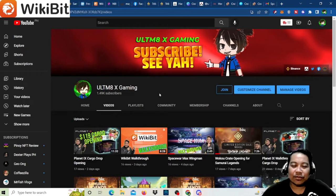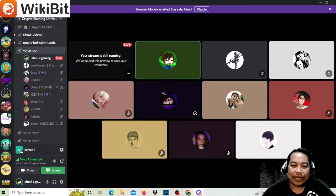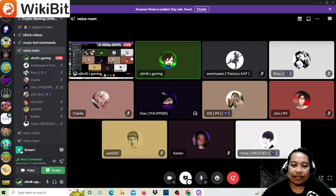Hi guys, welcome back to my YouTube channel. For today's video we'll be doing something different — we will be playing Farm Fantasy. If you want to play Farm Fantasy, apply for scholarship under CGU. We are here at the guild Discord, and we have with us some of the scholars: Ryan, Brixie, Charlie, Dian, Coach Joe, Coach John, Josh, Kaiden, and Yume.